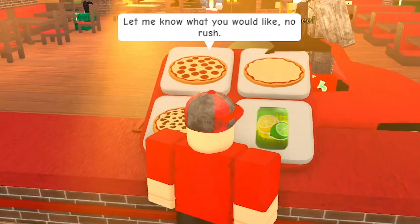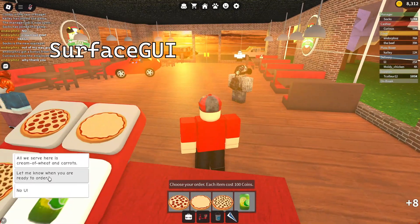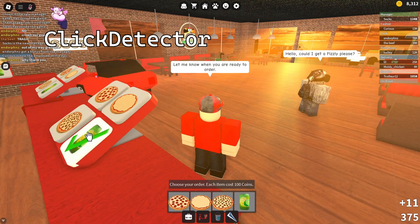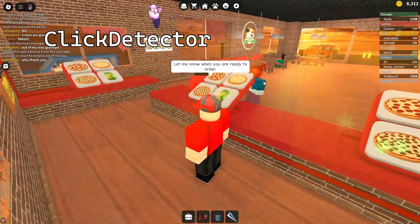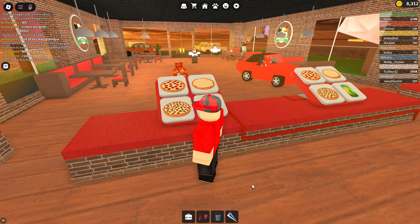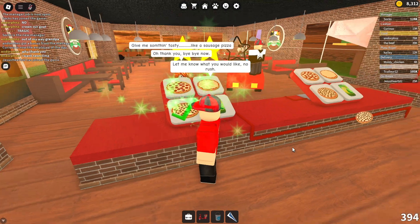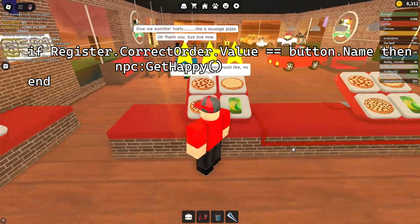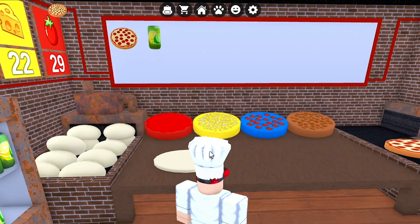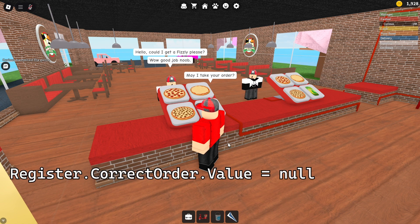The cash registers have four buttons, each containing what is called a surface GUI. These can be used to place text and image labels on parts such as the buttons on the register. A click detector is used to detect when the buttons are being clicked on. When the cashier interacts with an NPC, the register has a string value to store what the NPC wants. If the value isn't blank, the game uses an if statement to check if the button the player pressed matches the order. If it does, the order will be added to the order array. If it doesn't, the NPC will walk off angry and the register string value will be cleared.